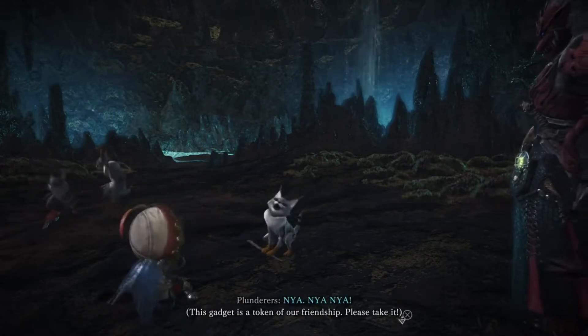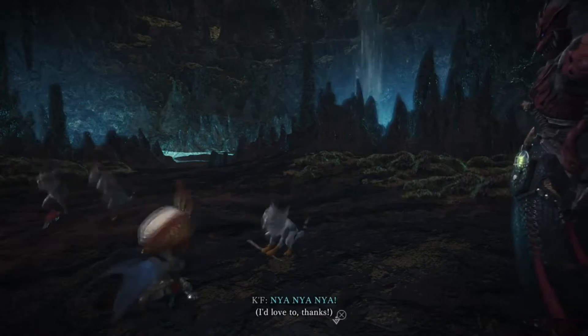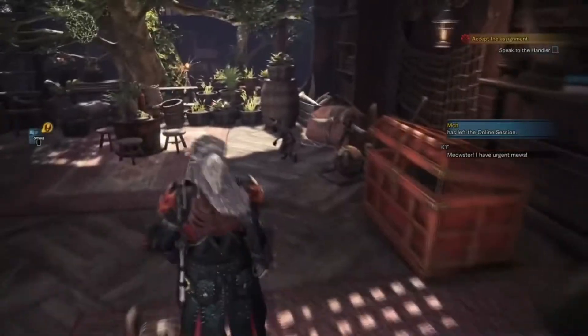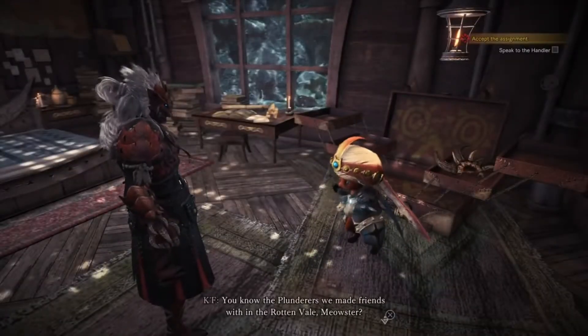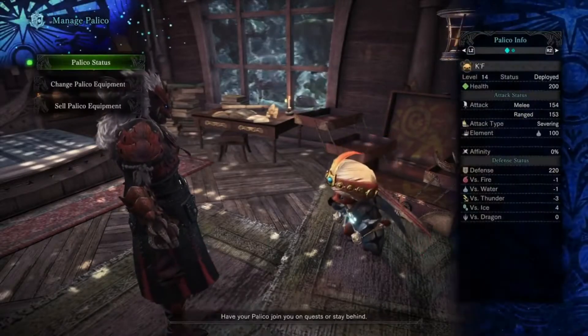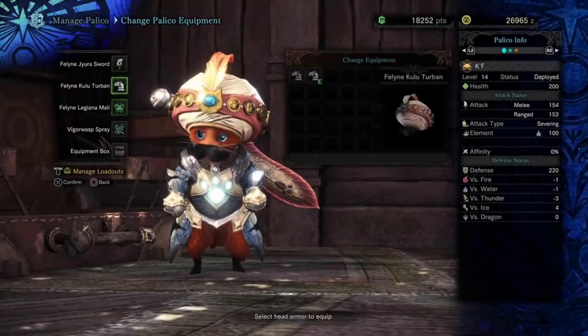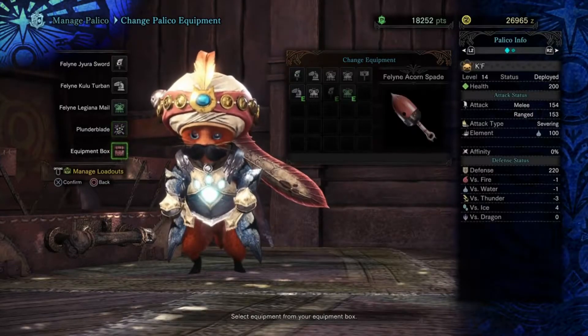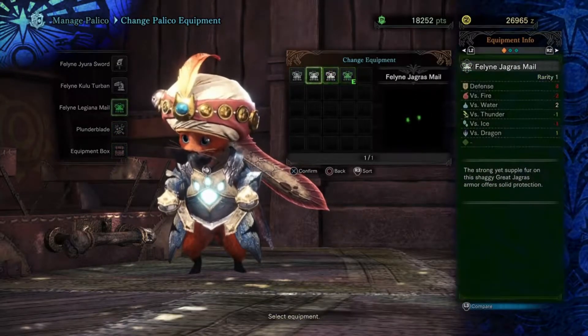They can ride them and they do shock damage, and it helps a lot for when you're taking down the dragon-looking thing. When you're back in your room, talk to your Palico and change your Palico equipment — it's right there in the box behind him. That is what you want.